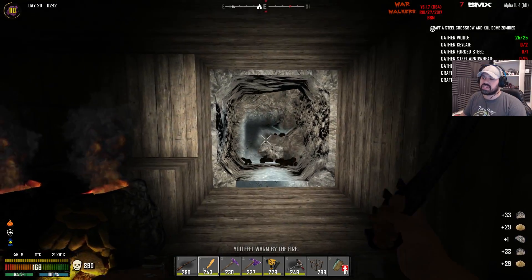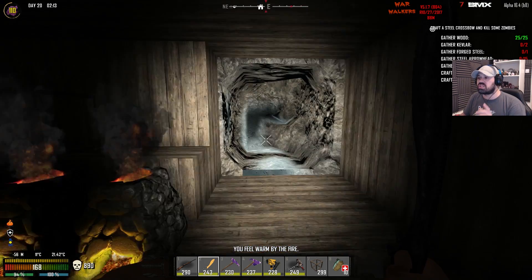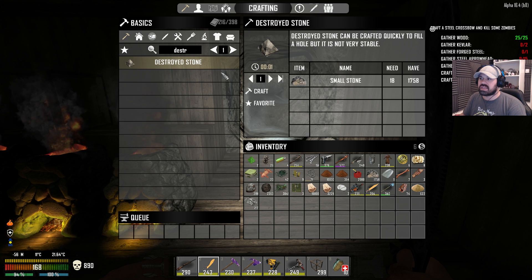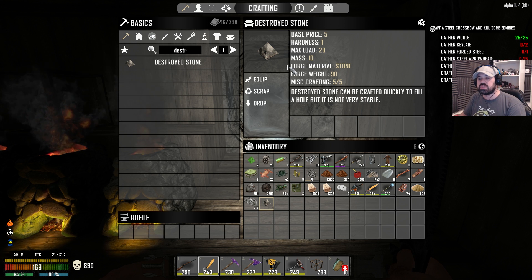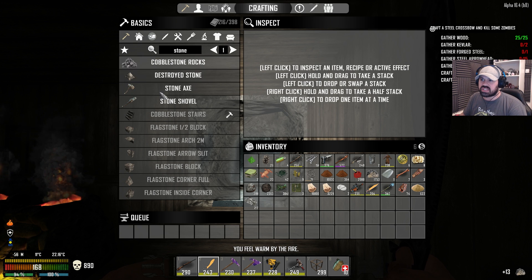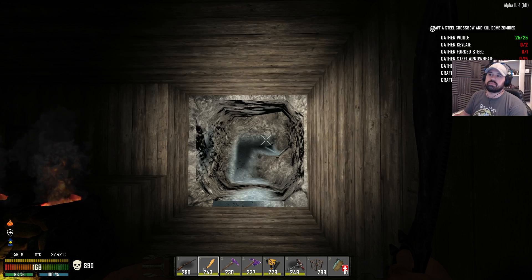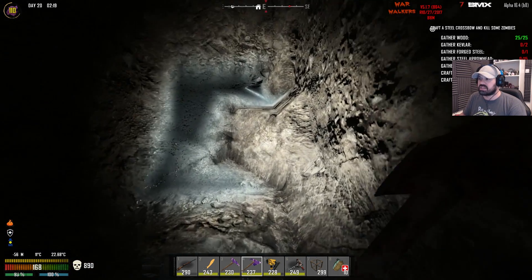For collapses, I'm crafting stone rather than destroyed stone. Destroyed stone doesn't have a very good load-bearing value — it can only hold a max load of 20 with a mass of 10, meaning just two blocks of itself and it already starts collapsing. So I use proper crafted stone, which has a proper value to hold things in place. I queued about 50 upstairs in the cement mixer, which should help us out a lot.